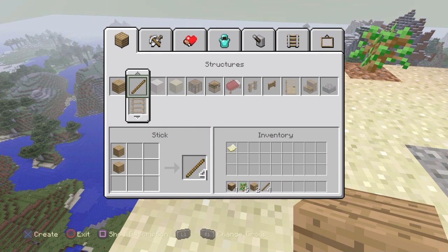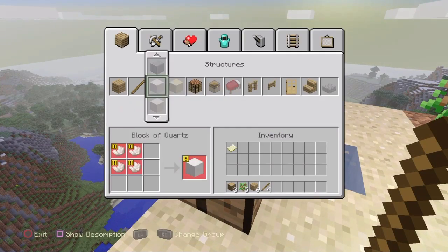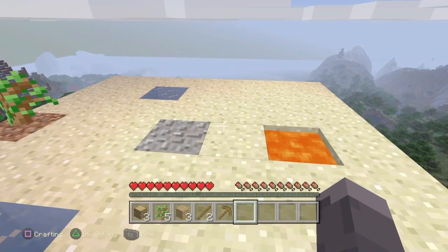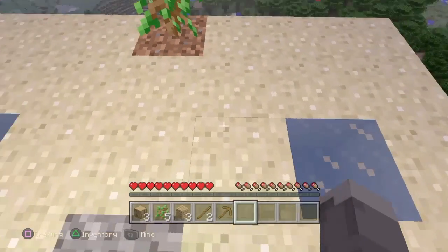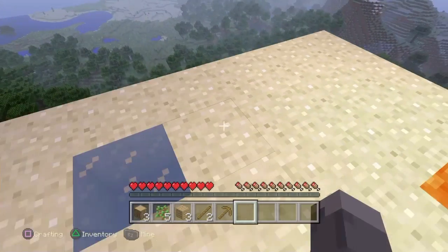We need to make a pickaxe — some sticks and a wooden pickaxe. I need another plank to make a pickaxe. And then we're going to break the piece of ice, which will then become water.